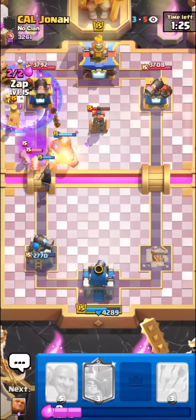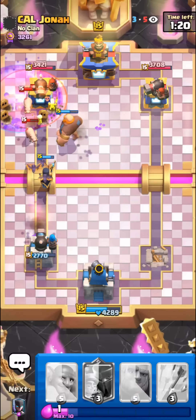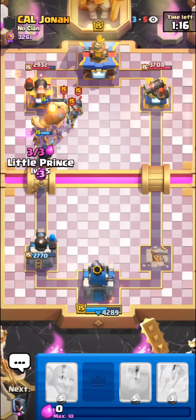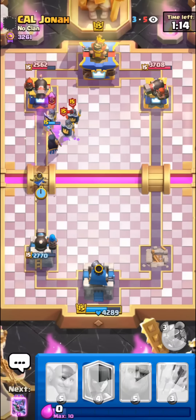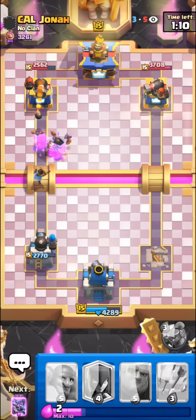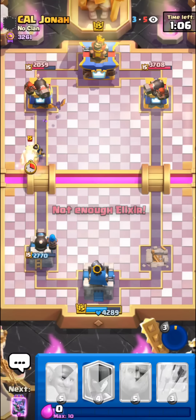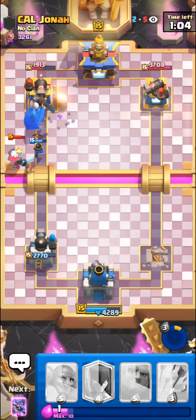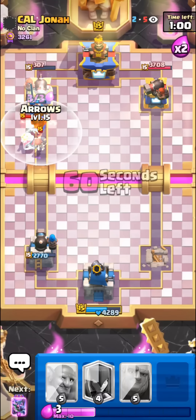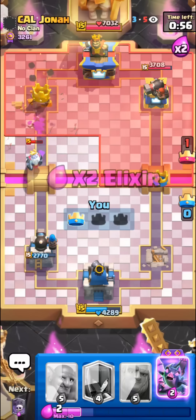We can take out this Mother Witch — he has Poison too though, man this guy does not like Graveyard. There will be some giant damage but not really much. Our Night Witch — I always confuse Night Witch and Mother Witch — wait, this is still pretty good, can we get our ability off in time? That's going straight to the tower — wait, tower down! He called the early good game but it's not over yet guys.